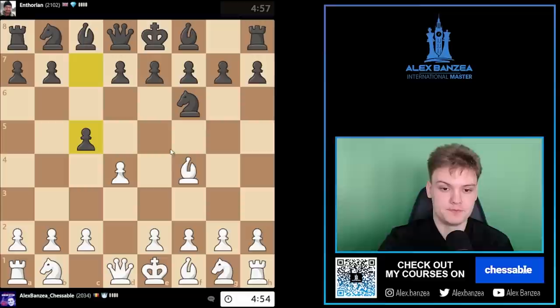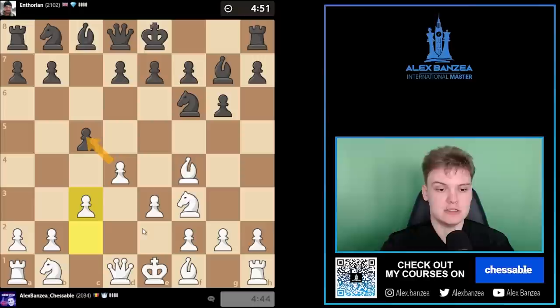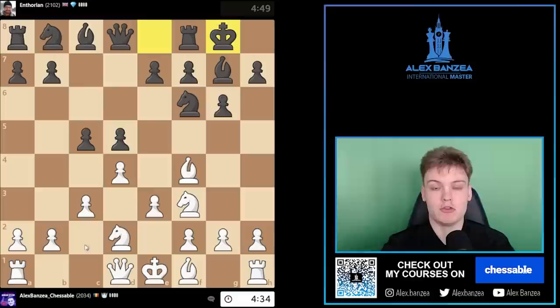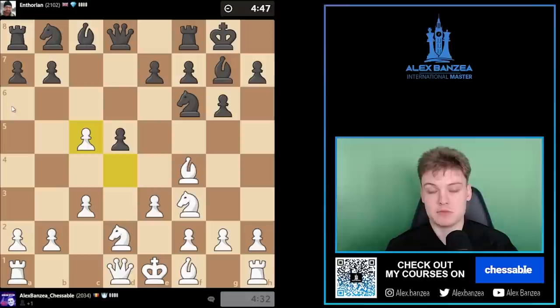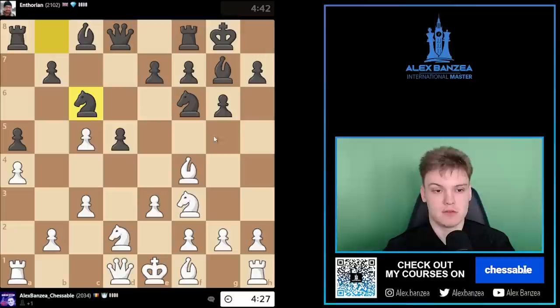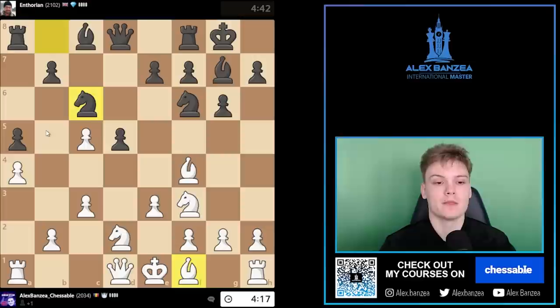Place c5 against this — we like to play e3. This is my main recommendation in the course. When they play g6, it usually gets into pretty weird stuff. I'm going to do c3, threatening ideas with d, c5 usually. He just plays it this way. I'm not sure whether we can take in this particular move order. I'll just invite him to castle and then we have a transposition to the main lines of the Grunfeld. In the course we've gone over the pawn captures on c5 move — usually white is just slightly better in these lines.